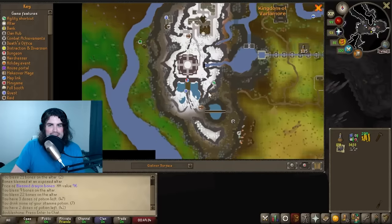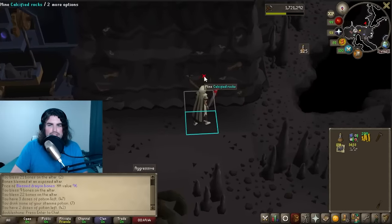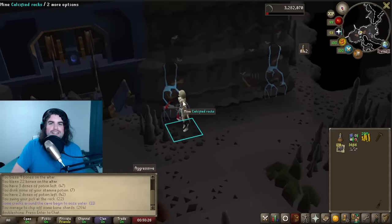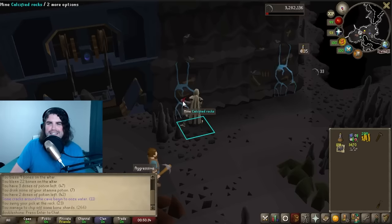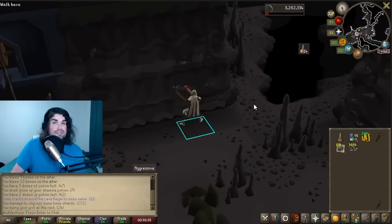Once you've entered the Camtorum — which is like the dwarf town over here — the mining method is actually over here in this mine. These are the Calcified Deposits, and it's very simple. It's kind of like Motherlode Mine — you're just going to be looking for the Calcified Rocks and mining them. This gives you a little bit of Bone Shards as well as a decent amount of mining experience. Every now and then some of the deposits will start flowing with water. I'm not entirely sure if this just gives you a higher chance of getting shards or just more shards in general, but you should probably pick those up. It's kind of like Tears of Guthix where you go find that one, and in the meantime just do the regular Calcified. They do occasionally run out of resources, so you've got to go find another one.